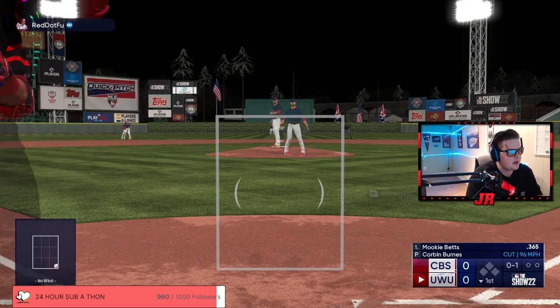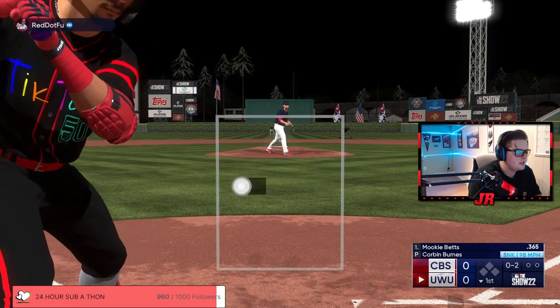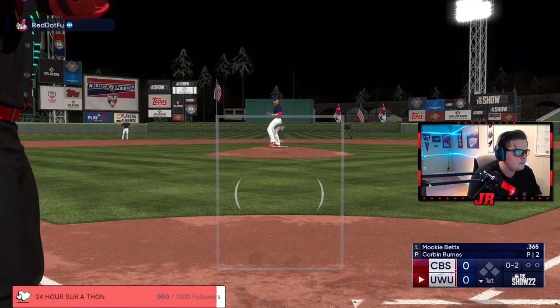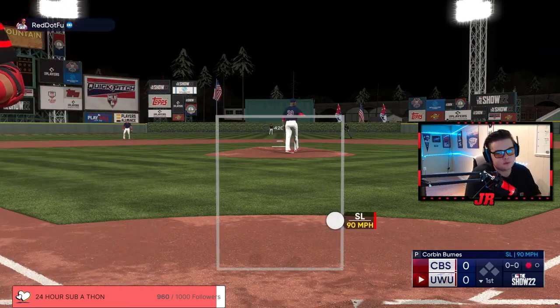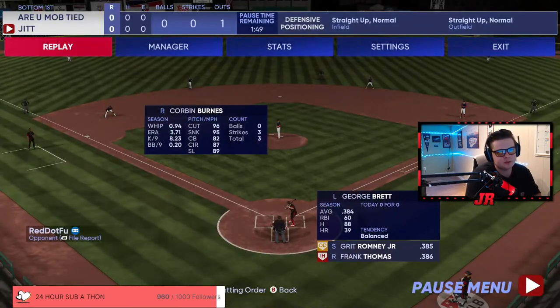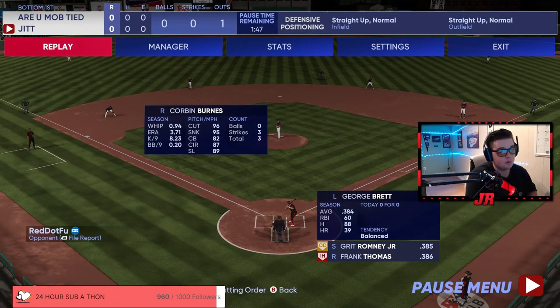First pitch he goes cutter down and away, then sinker in. Now I've got two strikes — I don't want to get beaten by the fastball inside the zone, but I don't want to chase right there. That was a really good slider. What I did wrong there is I let him get two strikes really fast. He also threw a really good slider — I wasn't expecting that to be a strike. I try to allow that pitch to be a ball, meaning I don't really care if it is a strike because it's not a pitch I hit well. Even if I made relatively good contact, it's still probably an out for me.